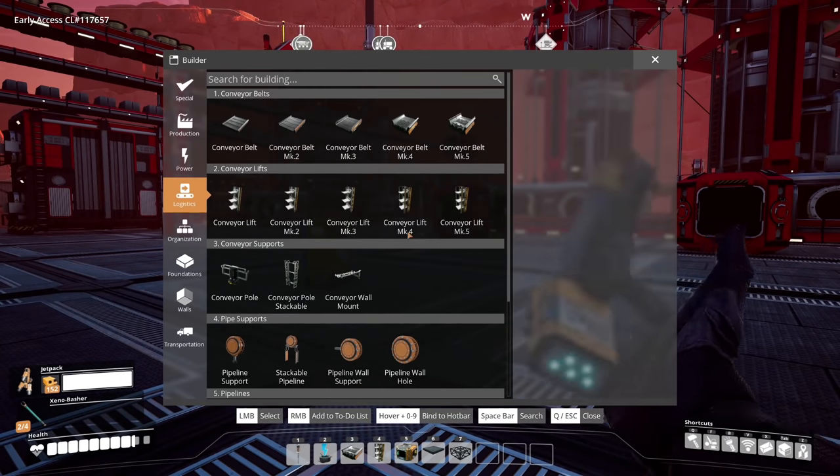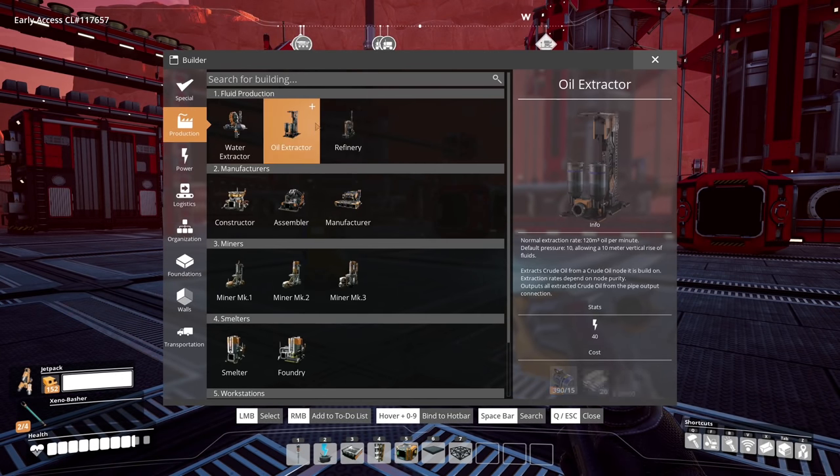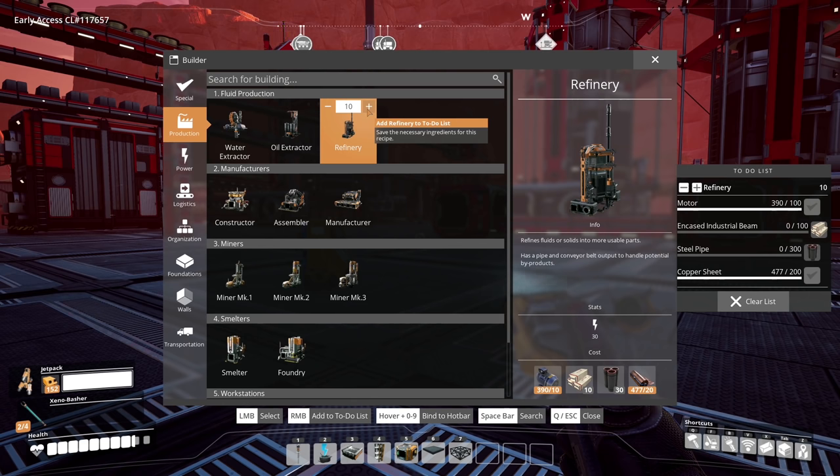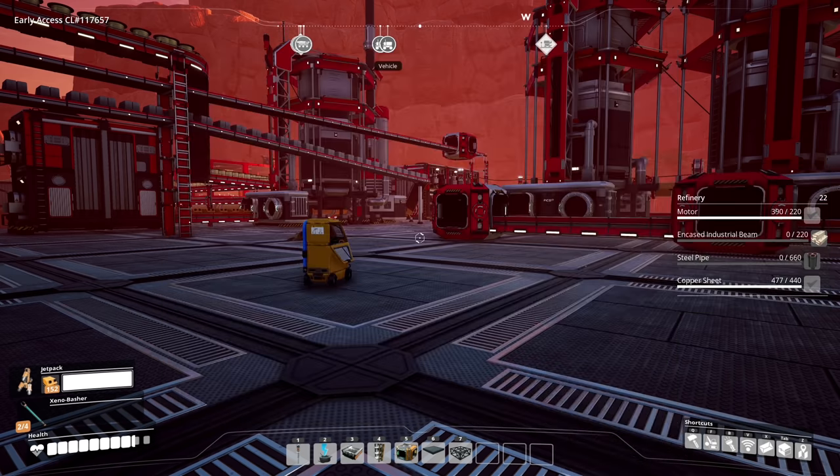We're going to need primarily refineries: 10 for plastic with two power shards each, another 5 for rubber with two shards each, and 4 more for petroleum coke — that's 19 with two shards each. Then one for residual fuel, one for packaged fuel — just so I can grab it for the jetpack and vehicles. Total: 22 refineries. Without double shards I'd need 30 just for plastic and rubber.